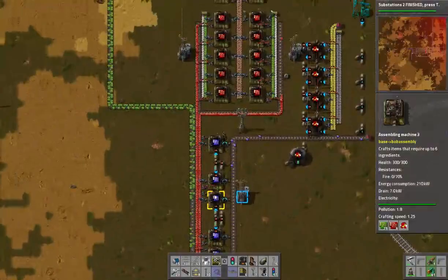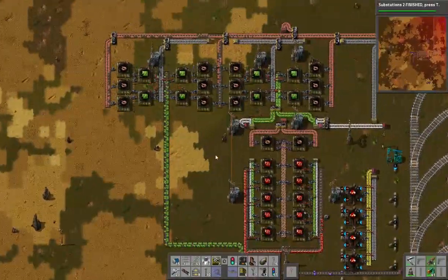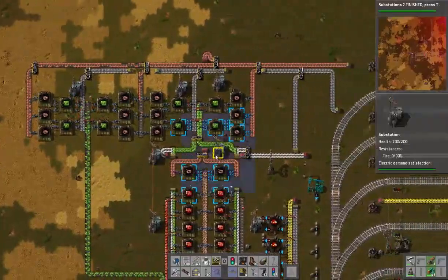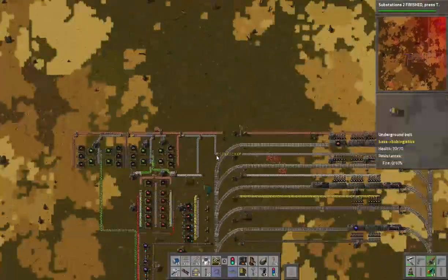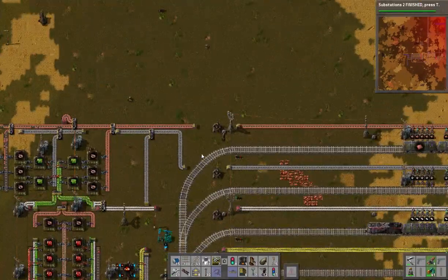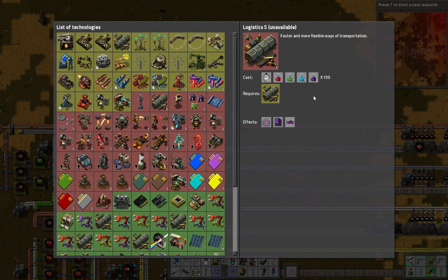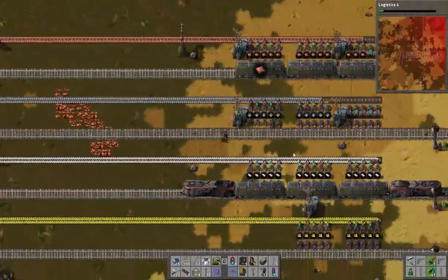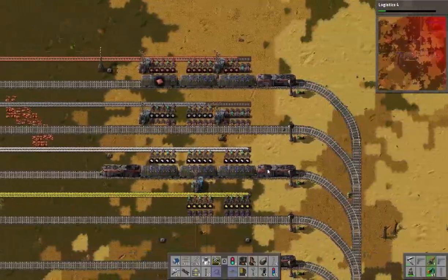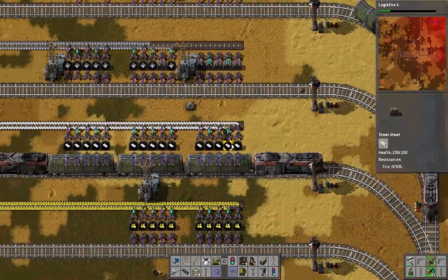Let's do something with our green circuits. We are going to need some faster belts to do this process — I would like to jump to purple belts. Five of those and I'd be able to do that, so let's research this. It's going to take quite a few resources. Plastic is still running.